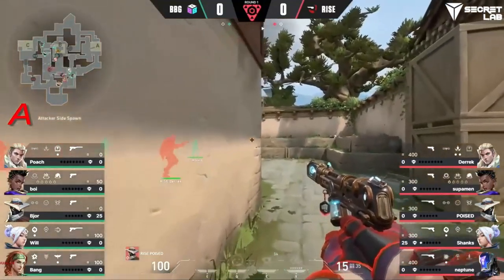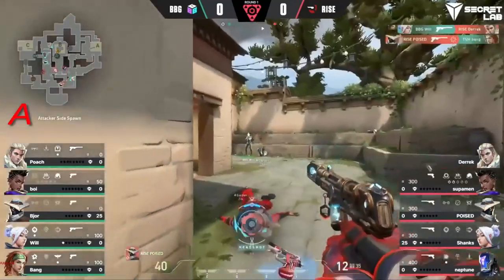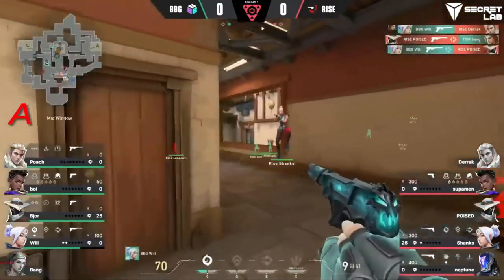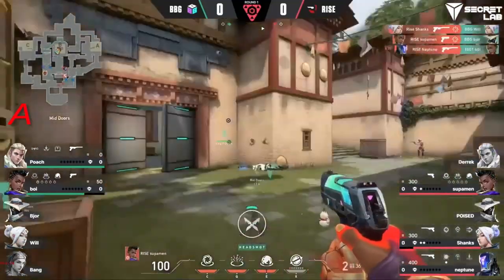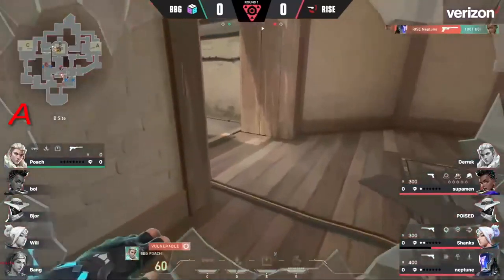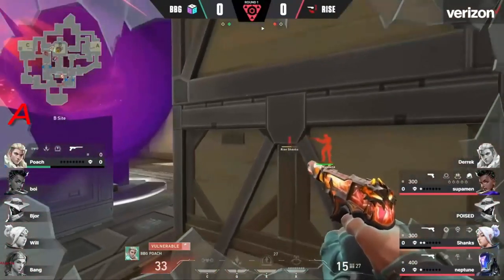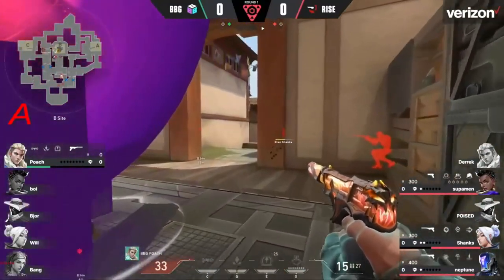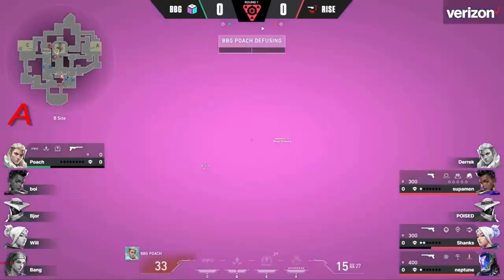It's going to be a bloodbath here — a trade-off, an advantage for Built By Gamers, back at the window. People pushing outside towards Garage, and it's still going to be Rise across the board. Poach to go right now — fragment off the gravity well, down at 33 HP. He's vulnerable on top of that, and it's a 3 versus 1. It's going to be so impossible for him to try to get the defuse.